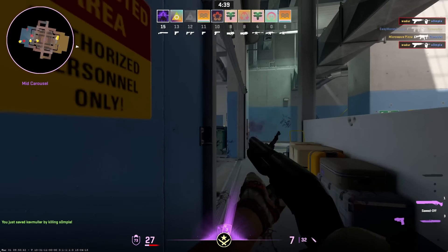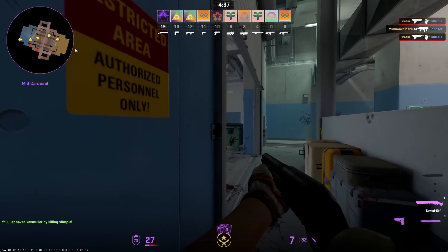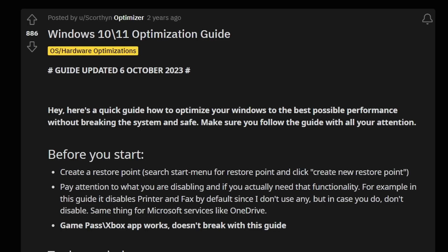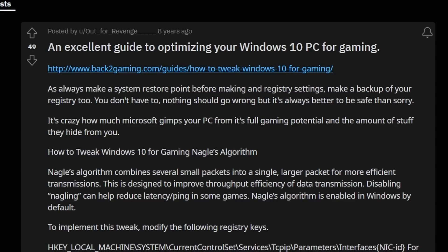The next fix is following Windows performance guides. Windows has a ton of background garbage always running. There's a link to both a Windows 10 and 11 optimization guide and a registry optimization guide — both are extremely in-depth and worth looking over.